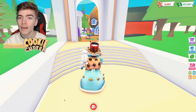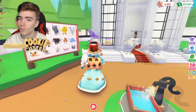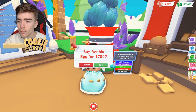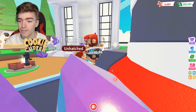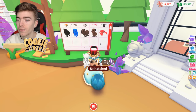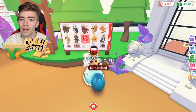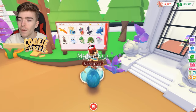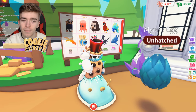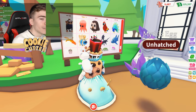Lastly, we're going to test out a hack where supposedly it will let us get any pet we want. How this works is you buy the egg that has the pet inside you're after. Since I'm trying to hatch a phoenix, I've purchased a mythical egg. You scroll down, select the pet you want, and apparently type slash phoenix in the chat. I've got no idea if this works.